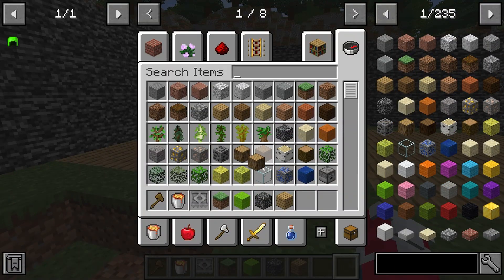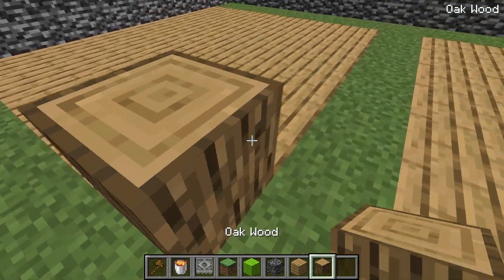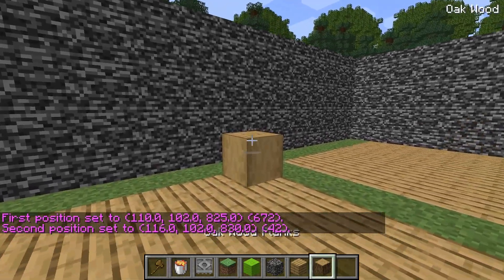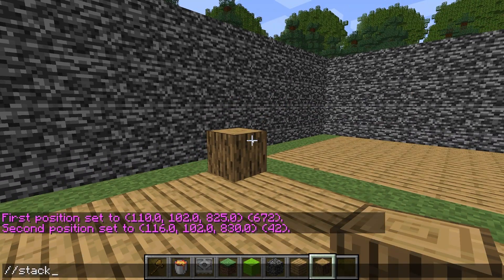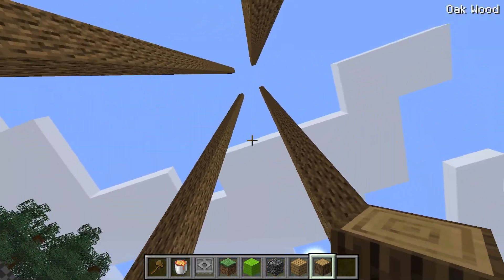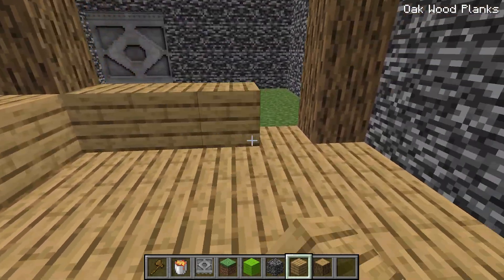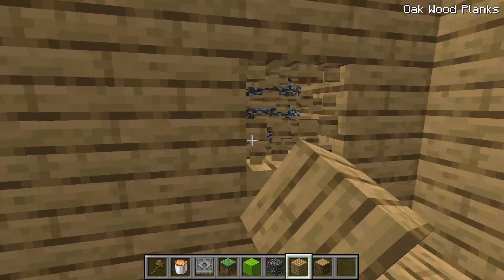Okay, somebody's base is already looking super cool. Let me go ahead and catch up. I think the first thing I need to do is make some big pillars for my building. Let me go ahead and click one corner here, one corner over here, and then we can stack it super high. I'm thinking something like 50 blocks in the sky. And whoa, that looks so cool.